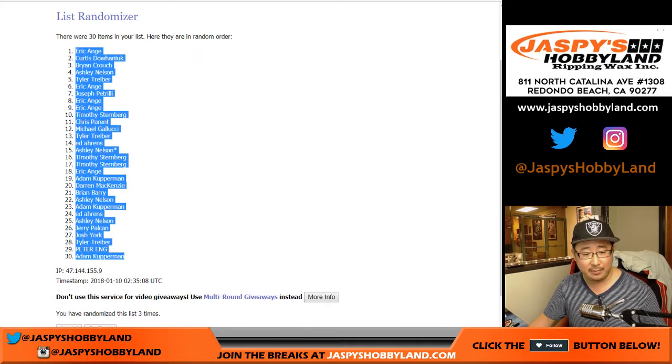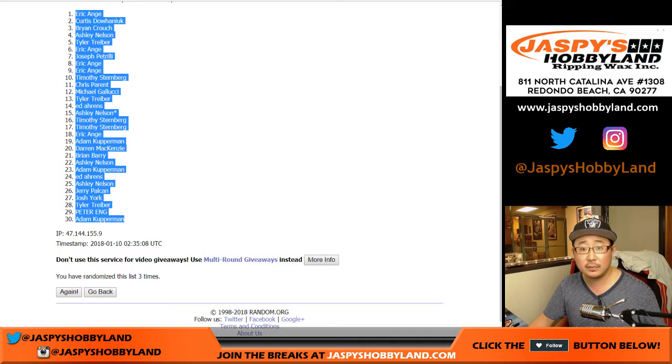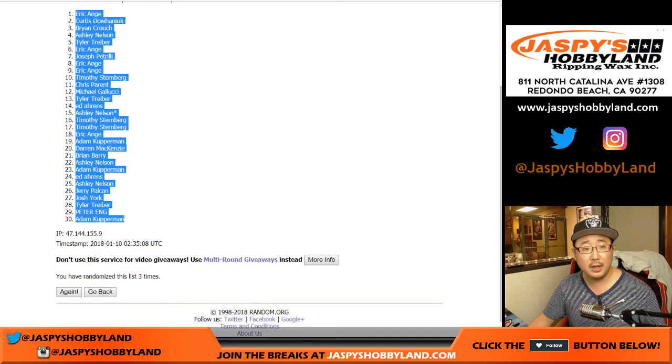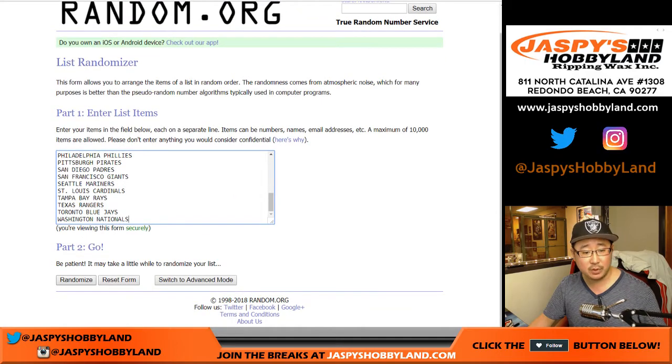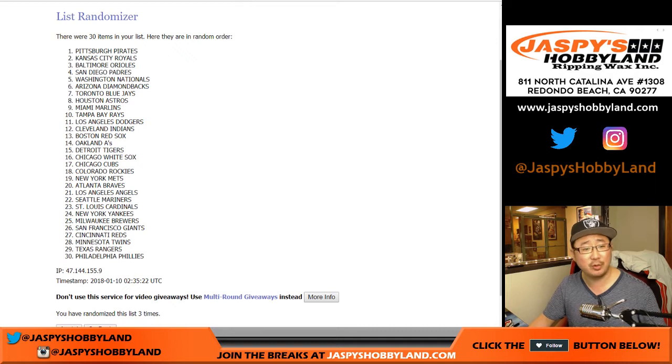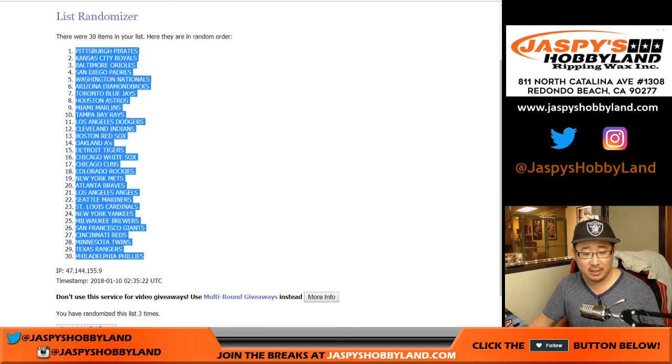EA, down two, Adam Kupperman. And then once again, three times for the teams. I wish all the dice rolls were three, that'd be easy. Pirates, down two, the Phillies.